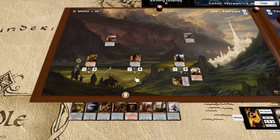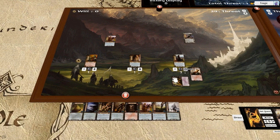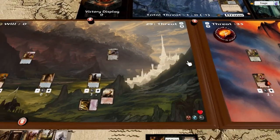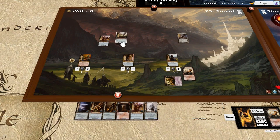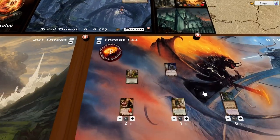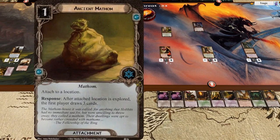I'm going to place out another quester and go questy questy questy — that gives us plus seven. We only need two to pass so we will clear that immediately. That also means we draw three cards because of Ancient Mathom — draw three cards for first player. I will also discard this to put two tokens on any location, which clears this location because it only takes two, giving us another plus three quest power.